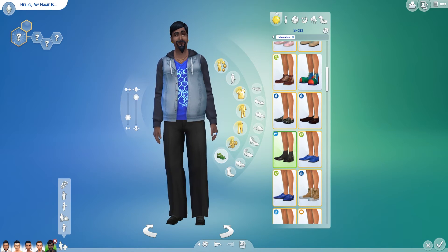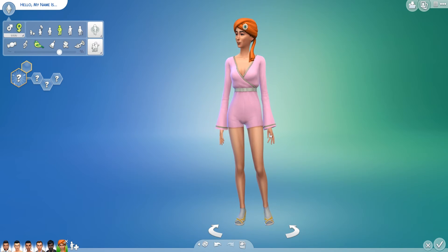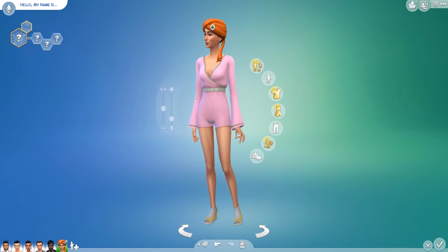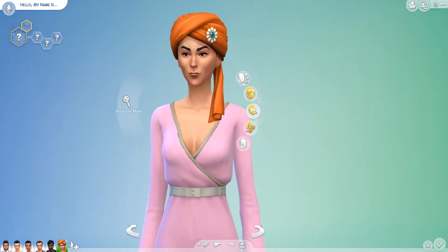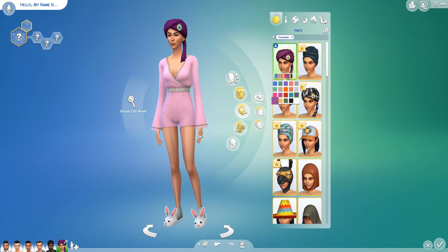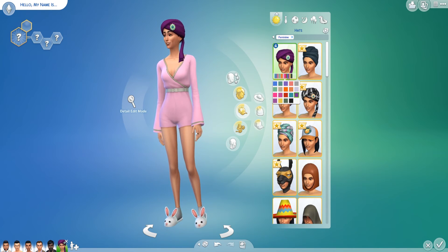We have our four guys, now we need some girls. This one came up as a guy so let's go ahead and change to female — wow, that is a look! Those socks with the sandals are just hilarious. Let's change them to something even crazier — let's give her some bunny slippers! And let's change the color of her head wrap to match a bit better — purple and pink. We'll name her Violet Honeycutt.